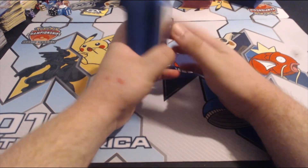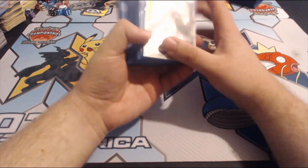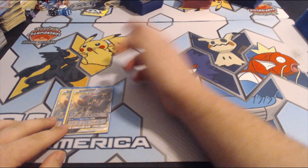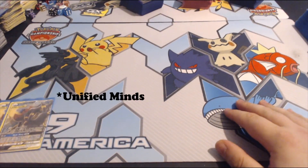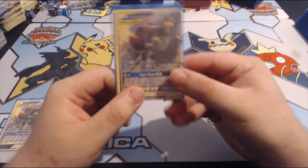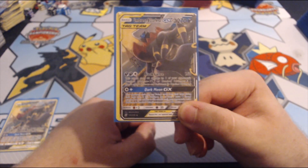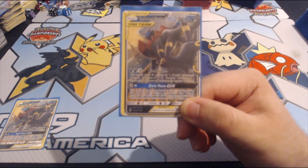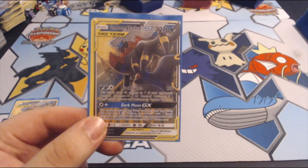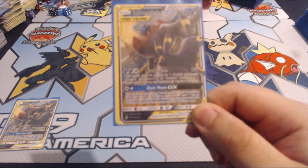Darkrai Umbreon's GX attack is just really good. Let's start looking at the cards in this deck. Umbreon Darkrai tag team is new in Unbroken Bonds. We've got Black Lance for Dark Dark Colorless for 150. This attack does 60 damage to one of your opponent's benched Pokemon GX or EX as well. You do 150 to the active and also snipe some damage to the bench to potentially set up a later GX knockout.